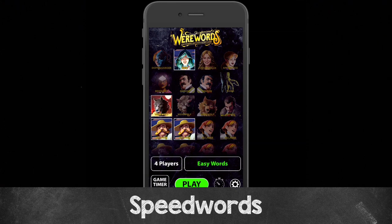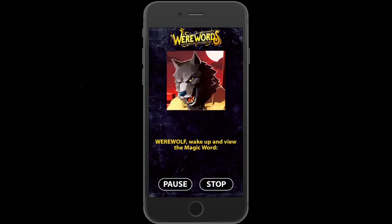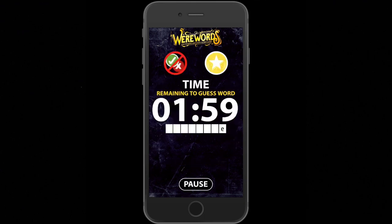There's another way to play called Speedwords — a change of pace where players have about half the time to figure out the word but get more information. To activate it, tap the stopwatch icon at the bottom right of the app between the play and gear buttons; the play button will say 'speedwords' and the timer is cut in half. During setup, the werewolf wakes up, views the magic word, then taps one letter that all players will be able to see for the rest of the game. In the shorter time frame, players can see how many letters the word has along with the revealed letter — if that letter appears more than once, it will be shown every time.